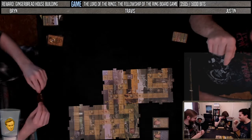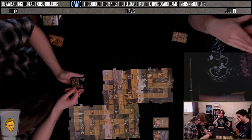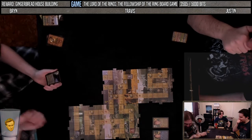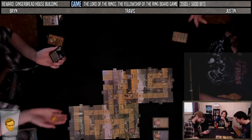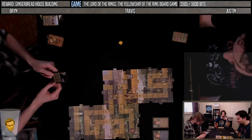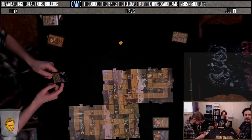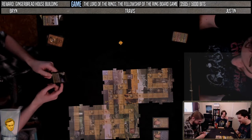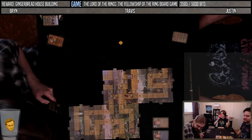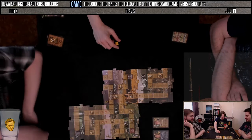Moving Gandalf along since his numbers are lower. Rolling ten, counting spaces. Card: The Moth — roll the die and follow instructions. Rolling three — odd number, the moth flies away. Return this card and add an evil point.